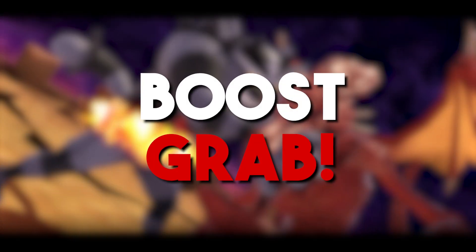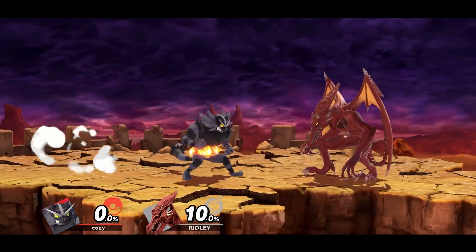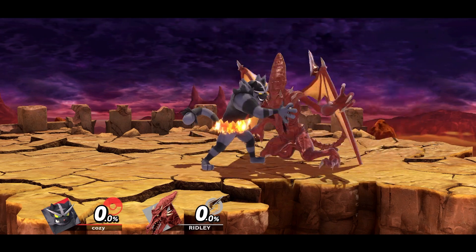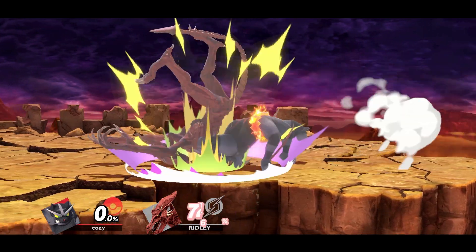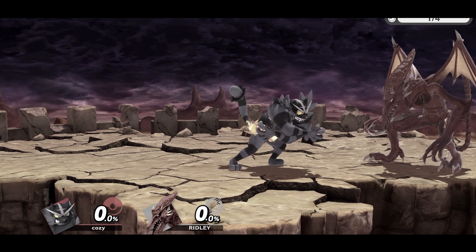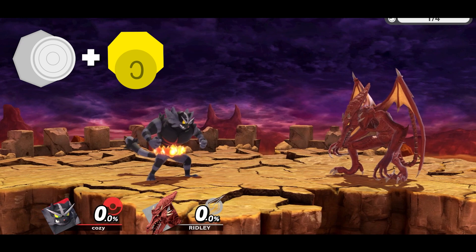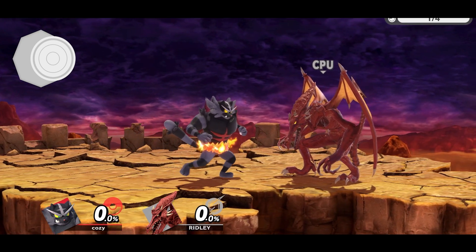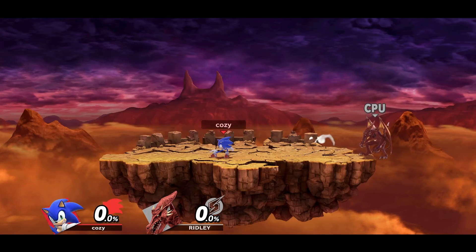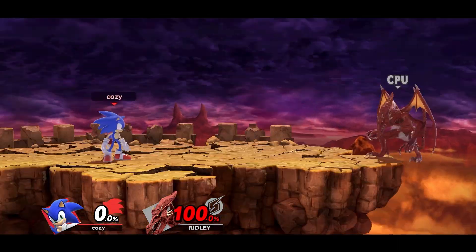Similar to boost pivot tilt, we have the boost grab. Keep in mind this doesn't only work for grabs, but it makes certain grab options better, so a grab is usually the recommended follow up. In this game, you can grab while standing still or while dashing, also called a dash grab. Dash grabs are laggier than standing grabs, making them more committal, which is where the boost grab comes in. If you hold forward to get a dash and immediately tap down on the C stick, you will cancel your run animation and continue walking as long as you keep holding forward on the analog stick. This can give some fighters an insane boost, and since you're walking and not running, you will do a regular standing grab instead of a laggier dash grab.